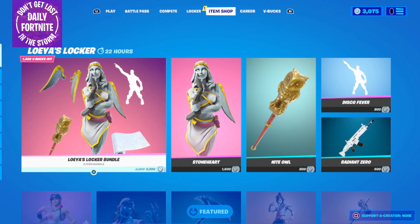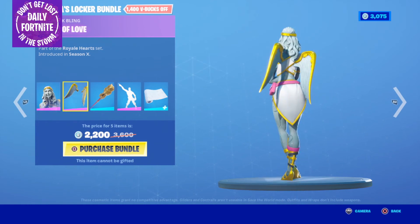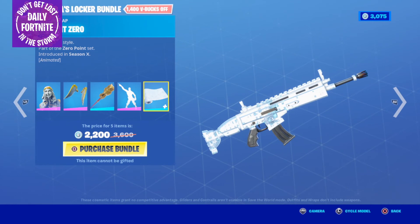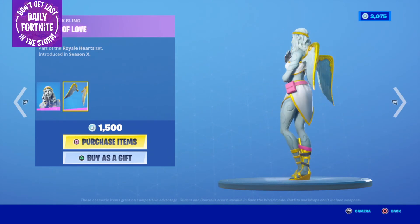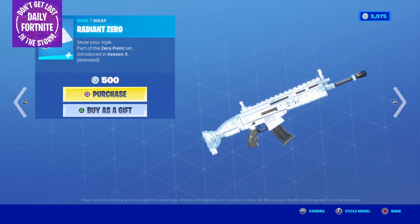I don't actually know how to say this content creator's name — Loea? I've watched her a ton. When Fortnite was first getting big, this content creator was getting a lot of views playing Fortnite. Anyway, she has her own bundle in the shop now. Loea's Locker Bundle includes the Stoneheart Outfit, the Wings of Love Back Bling, the Night Owl Harvesting Tool for 800, the Disco Fever Emote for 800, and the Radiant Zero Wrap for 500. You can get all five items in the bundle for 2,200 V-Bucks.